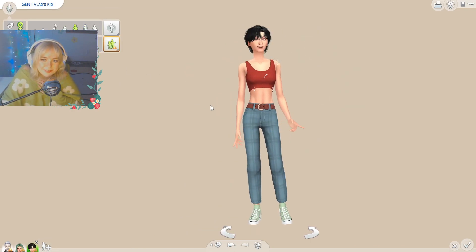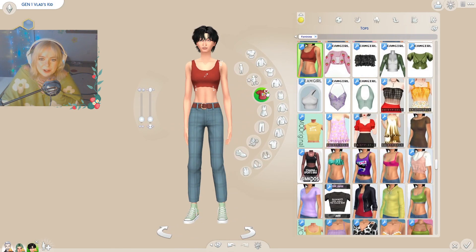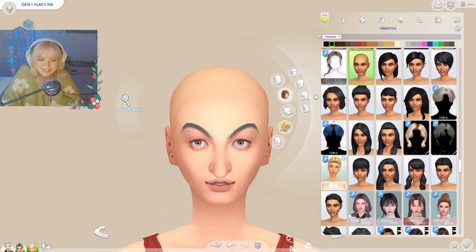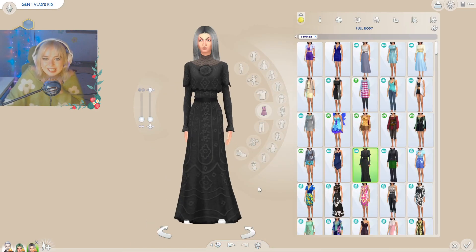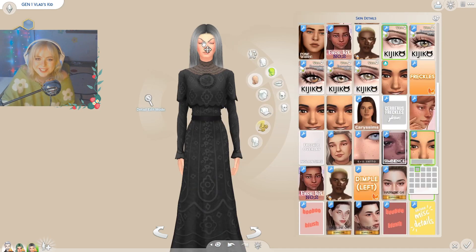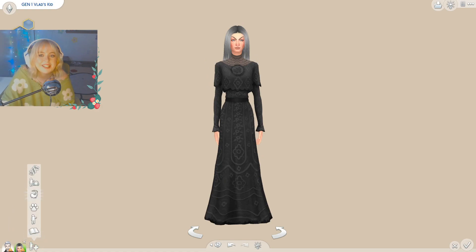Now we're gonna look at the adult form. I'm gonna give them just a slight little makeover — not gonna touch any features — and I think I'd throw her in the vampire dress, though she isn't actually a vampire, which is so interesting. This is Generation One. We're going to add another victim.